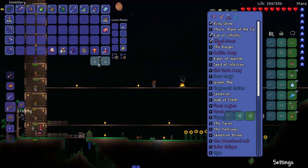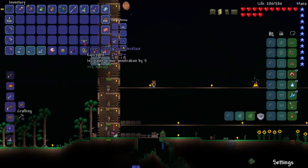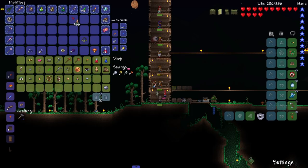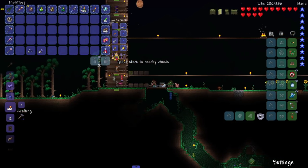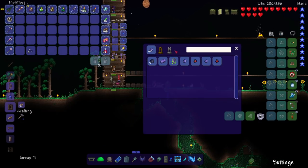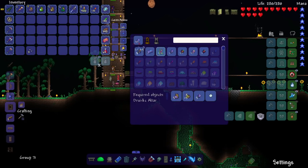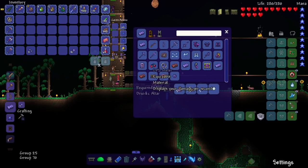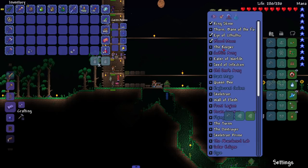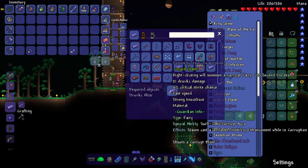Treasure bag - Shield of Cthulhu, obviously I'm wearing it. Best expert accessory, no argument. I haven't been using the druid daggers at all. We got demonite now - the hateful talisman corrupts level 4 or lower spirits. I barely know the spirit stuff. There's also the keeper's mysterious tablet as the fourth boss we're supposed to fight. And there's cold-blooded druid stuff plus a demonite stave and deathweed options.